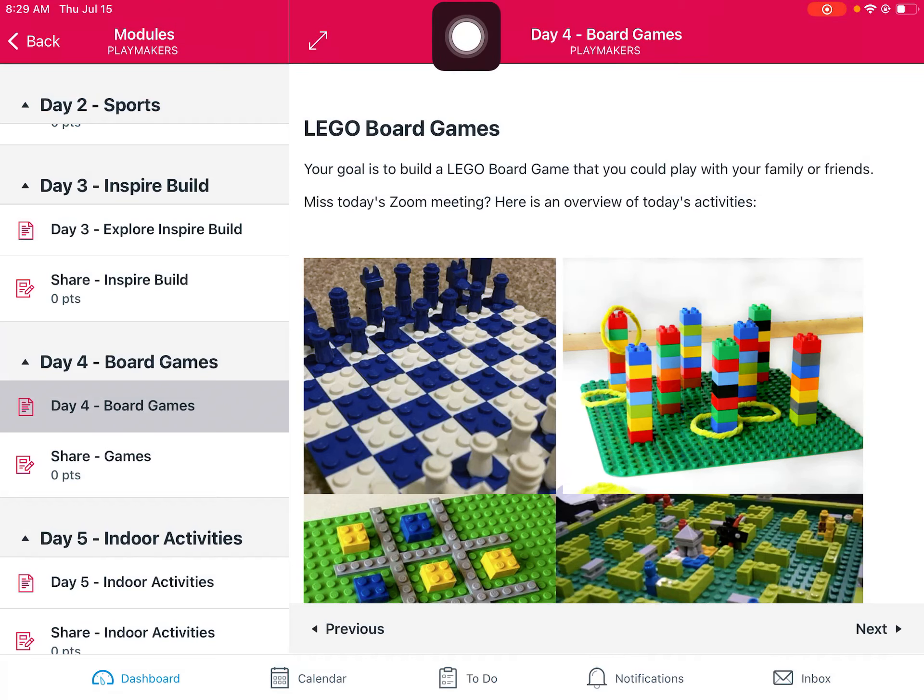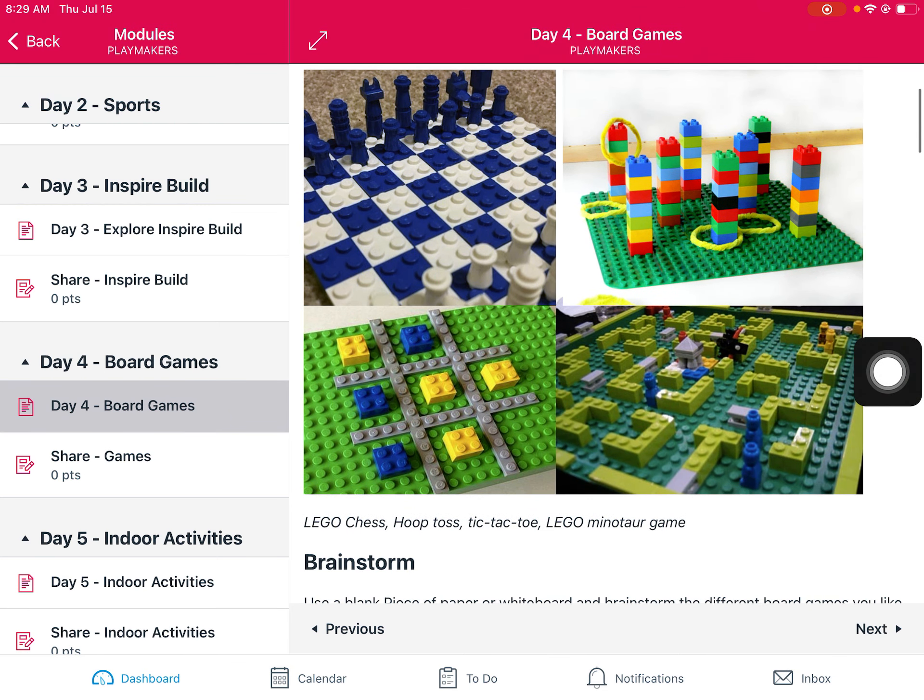Hello and welcome to day four of our ASU Playmakers Camp. Our goal today is going to be to use our Lego kits to make a board game. There's a variety of examples here and throughout this lesson to get your creative juices going.